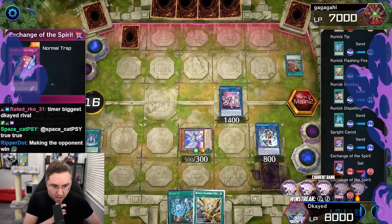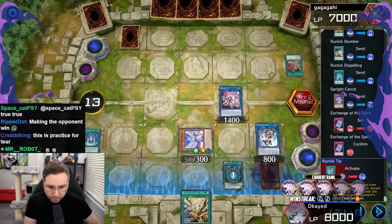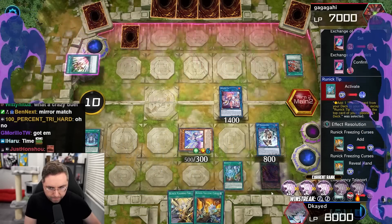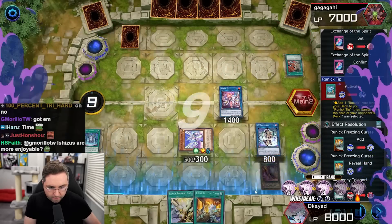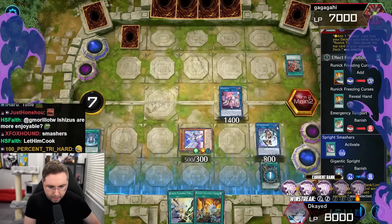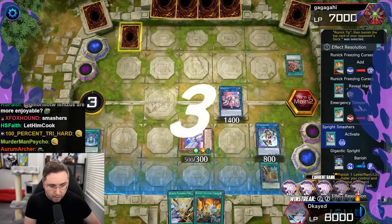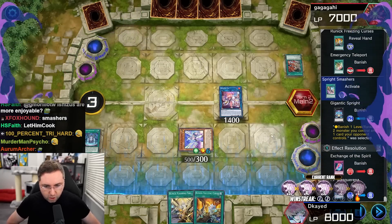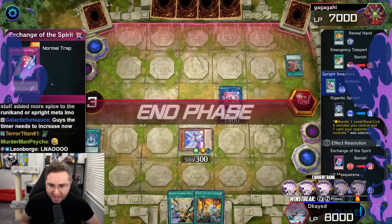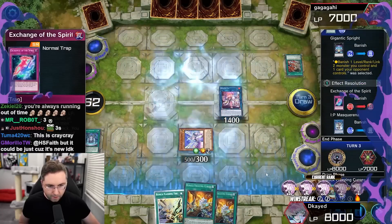Exchange of the Spirit — no! Do I have a destruction, or I could banish it? Where's destruction? I'm gonna smash it! Oh my god, I'm running out of time. Smash smash smash — I don't have time. Oh no, stop! Holy crap — he almost exchanged the graveyards with the deck. He was gonna swap four cards. He was going to exchange the freaking decks and graveyards. Woo, that was close.